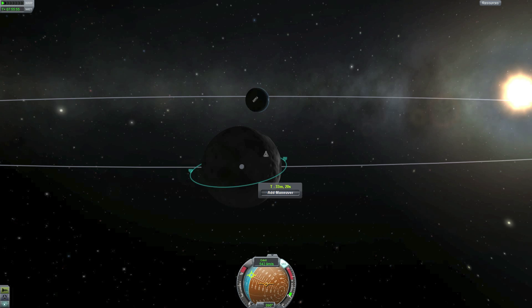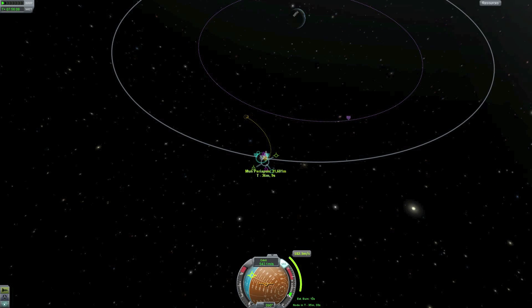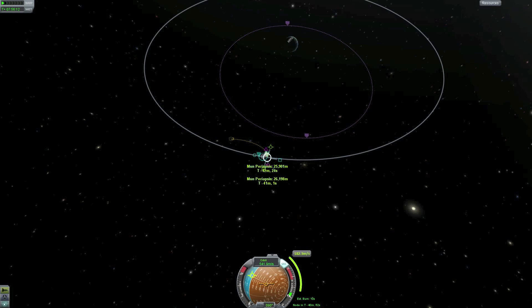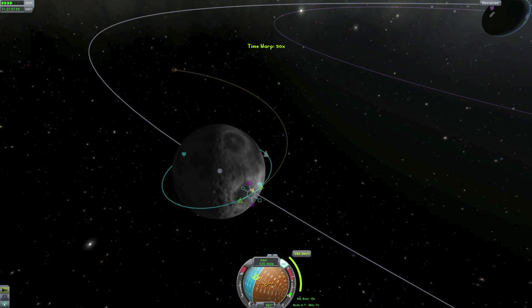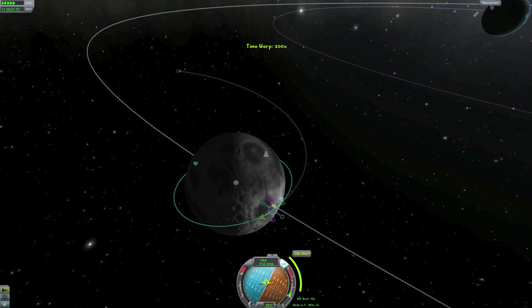First we have to get our orbit to go back to Kerbin, so I'm using maneuver nodes as always, trying to find where my periapsis is at its lowest. The lower we get the periapsis, the less fuel we have to use when we're in orbit around Kerbin to land, because there's less distance we have to bring the periapsis down.